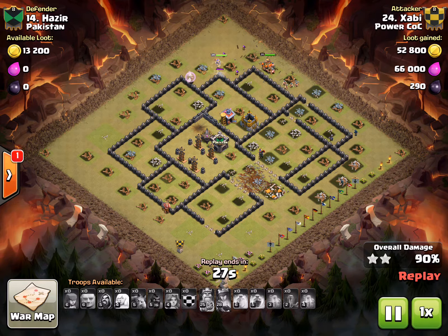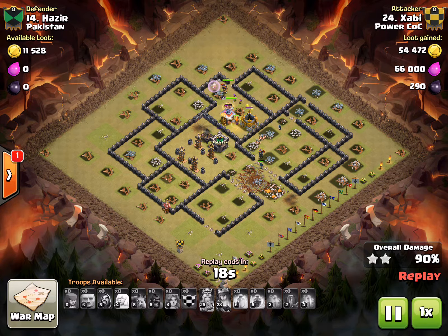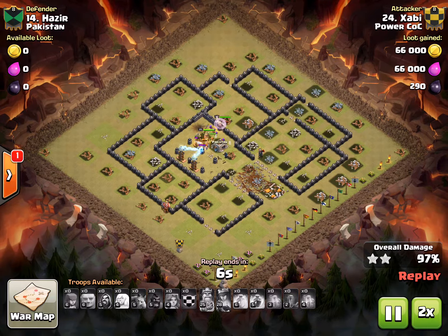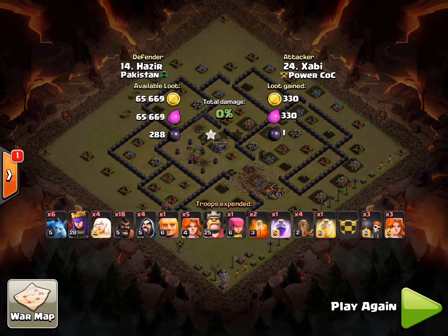He's got that Tesla farm in the middle — I was a little concerned about that. But he's got tons of Valks, his full life Queen and King, and he basically just wrecked the whole thing. He clears the remaining double bombs and smashes it. Nice hit, Chubby.